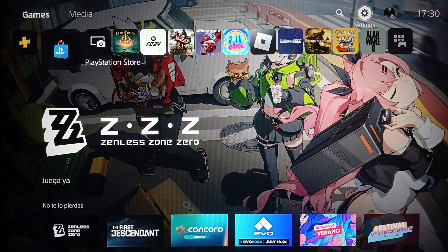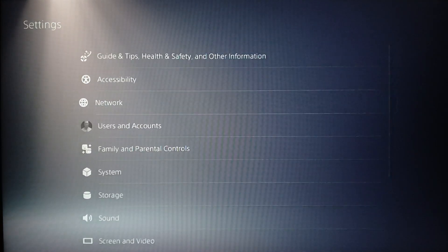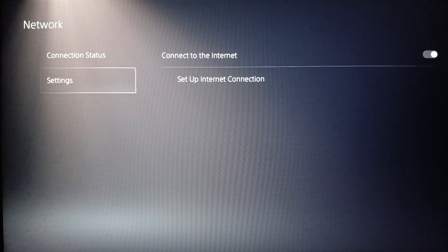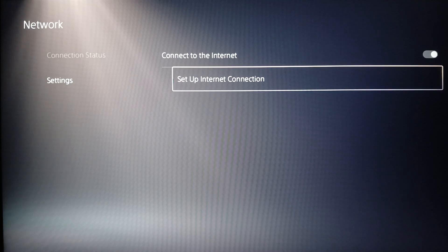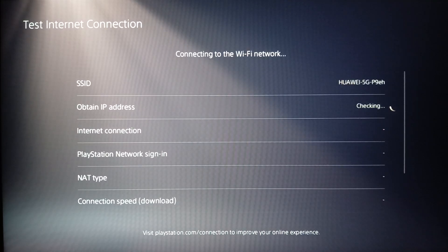So in order to figure out if you have a problem with your internet connection, go ahead and click on settings and then click on network. Once you click on network you're going to find connection status and also settings. Go ahead and disable then re-enable connect to the internet. Click on set up internet connection and choose your network. Once you do that, go to connection status and then click on test internet connection.